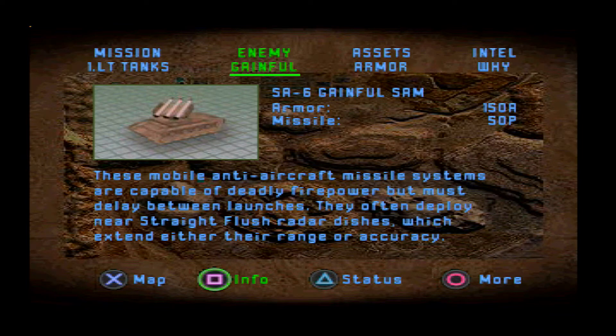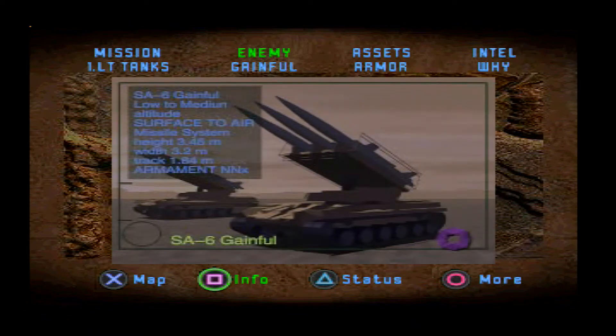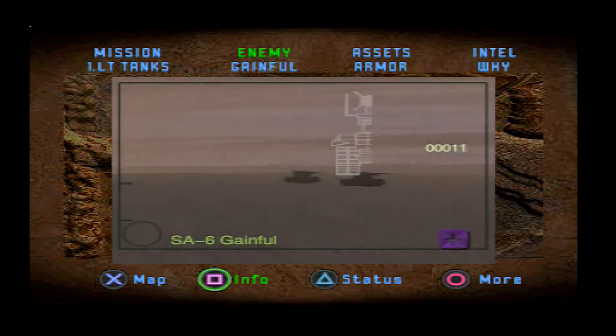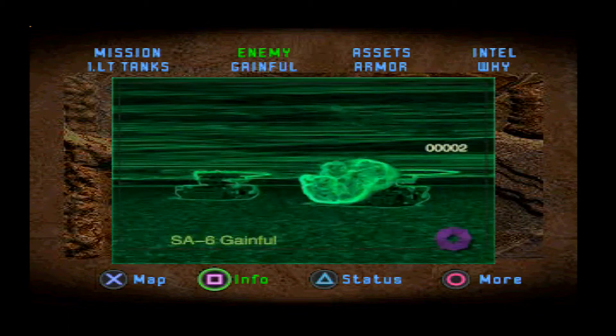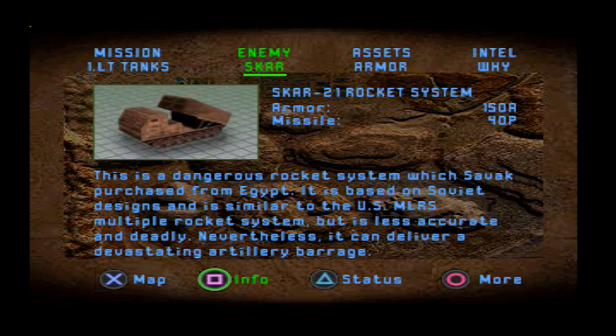SA-6 Gainfulls — these suckers hurt. They've got 150 points of armour, so that means we have to give them the old one-two punch. These SAMs are sluggers, and at first they've got home field advantage. Wait until they stray off their supply base, then three shots and they're out. Very hard to actually dodge these things — certified ass kickers.